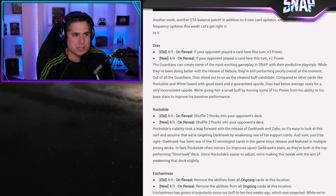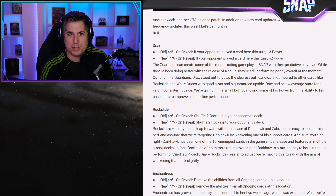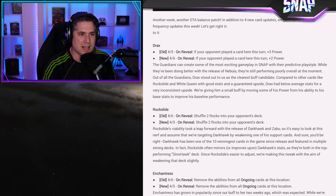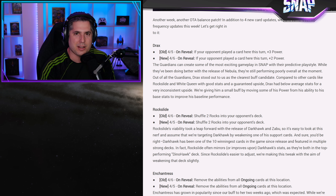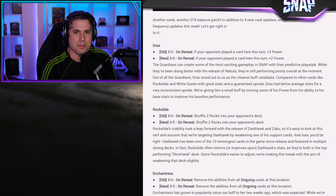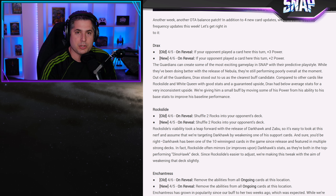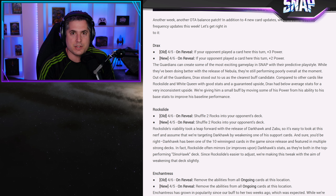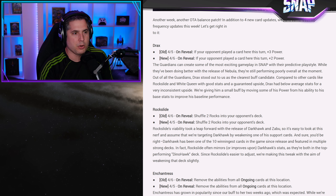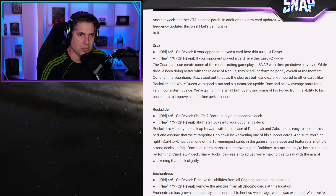It kind of reduces his ceiling. It would have been interesting if he still maintained that plus-3, but that might have been a little OP. I do think that Drax is still going to need some testing to see if he's that good. We're getting Guardian-style decks starting to emerge in the meta, considering Nebula has been a very successful card. Any Guardian buff is a direct buff to Nebula because of that ability to bait plays in. The change to Drax makes a lot of sense.